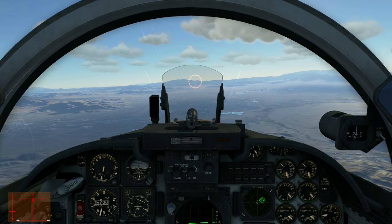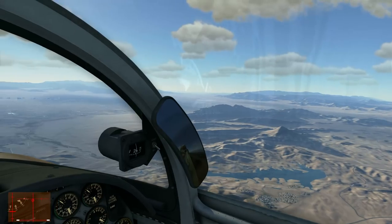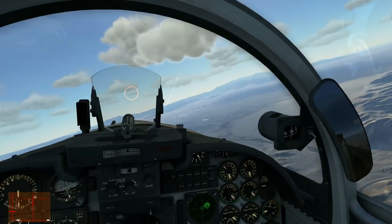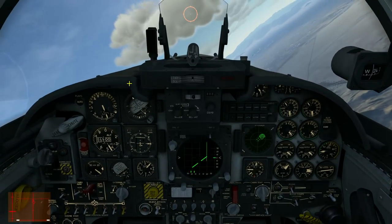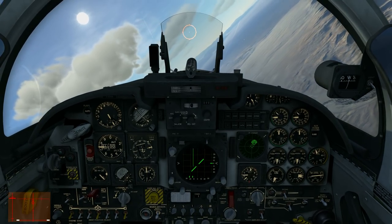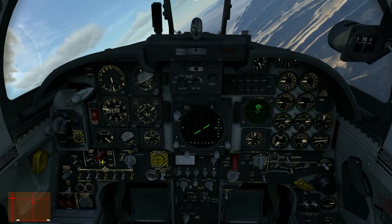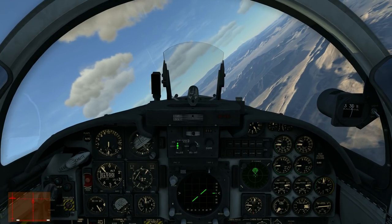Let's get back to Nellis and land. Where is Nellis? Slight orientation problems. Let's take a look at our HSI tuned to TACAN - the direction of this arrow should be Nellis. Yes, this looks good. Let's try to do a nice landing. Turning off our radar - let's go into standby mode. Let's turn off our weapons and HUD. No more bandits around.